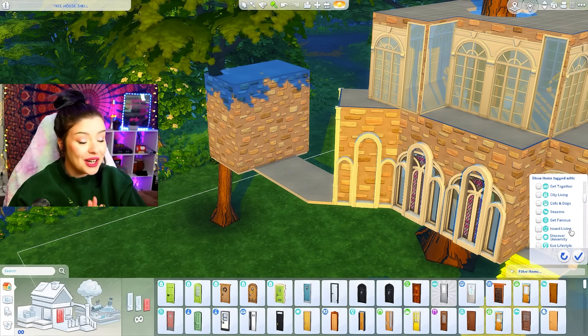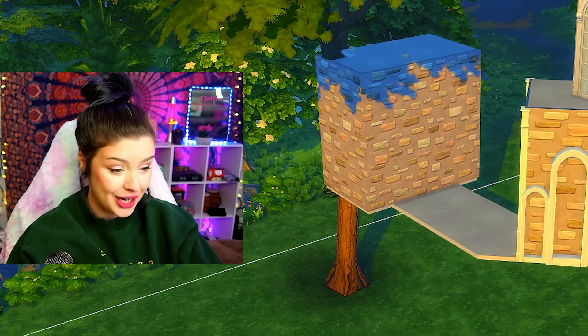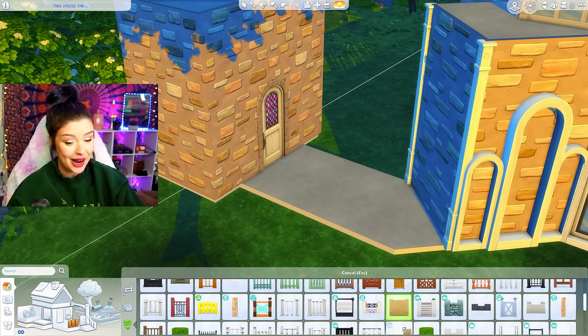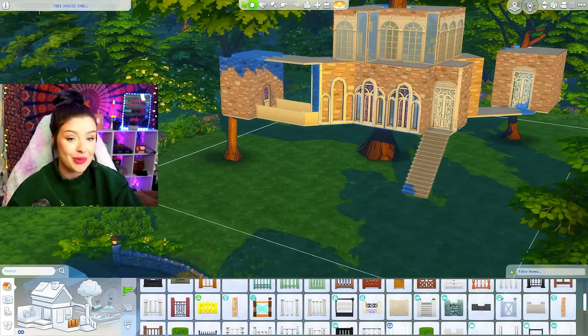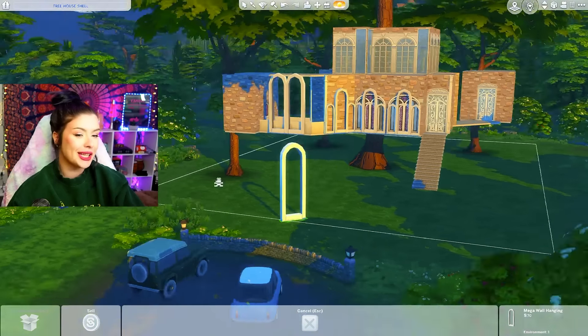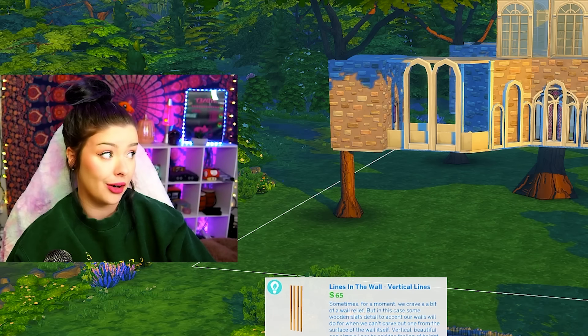Today is definitely going to be one of those trust-the-process builds because I'm going to be trying out a lot of things, and if they don't work I'm just seeing what looks good. This style is definitely out of my comfort zone. I think it would be really cool to do an upper flooring part and turn those into bridges. Wait — what if I made my own bridge here? I just don't know which way it is and how I would pull it off.